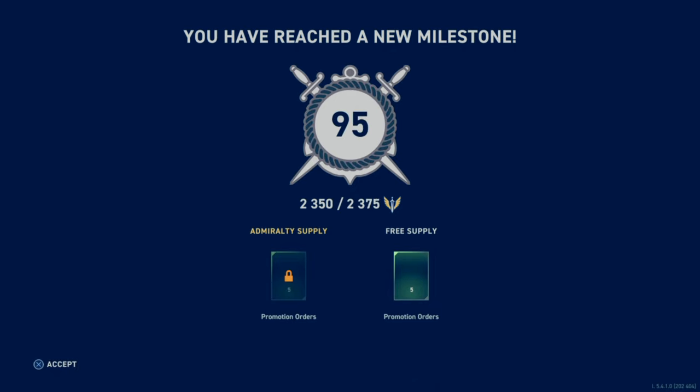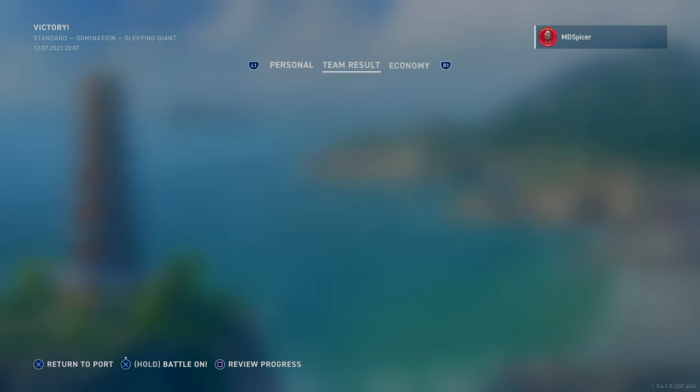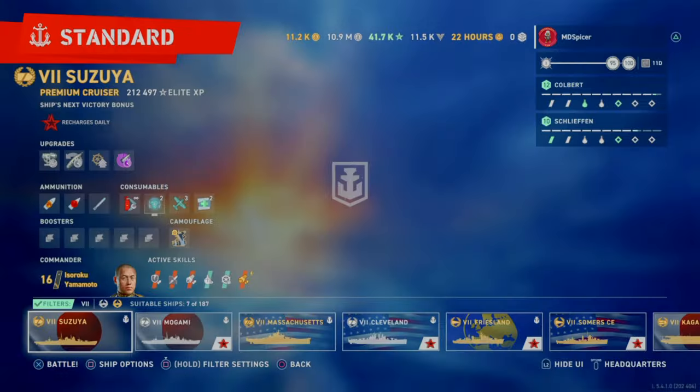This build focuses more on long range and island hiding, whereas the other one focuses on kiting and drawing the enemy away. I ended the game with 2926 XP and three kills. This type of play gets easier as you go up in tier — it's going to be hard at tier 5, but tier 7 will be a little easier because you have longer distances. Thanks so much for watching — please like and subscribe, let me know in the comments if there's anything I can improve on. MD Gaming out.